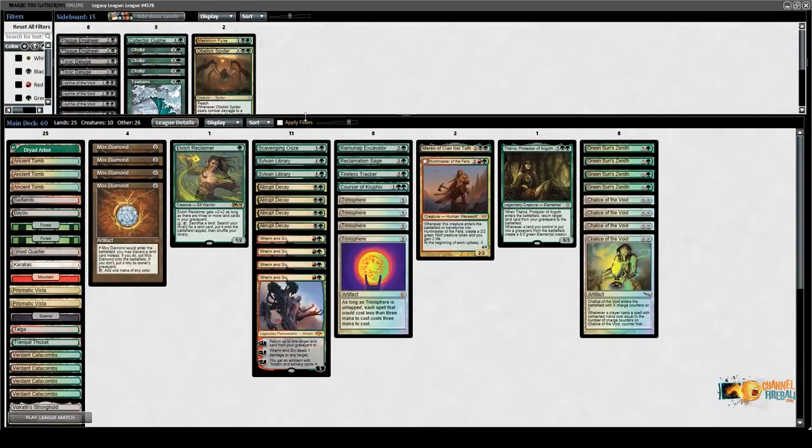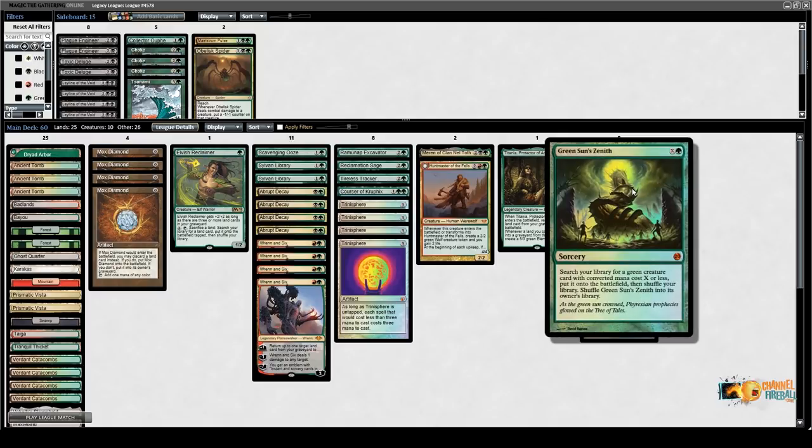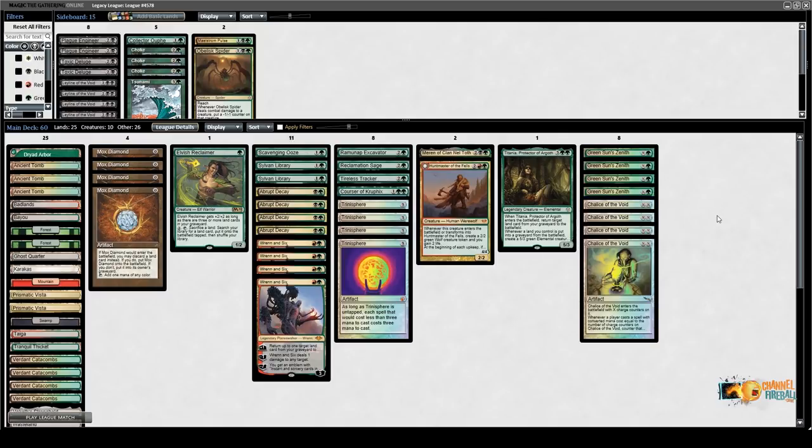Let's be ready for round number 3 with Jund Matzol — again I don't know the name of this deck, I just called it by the inventor Matzol. This deck's great, I'm having a lot of fun. This is ChannelFireball.com — ChannelFireball not only sells cards but also buys your cards. You can check their buylist on channelfireball.com/buylist, and remember there's a 30% store credit bonus if you want to trade.